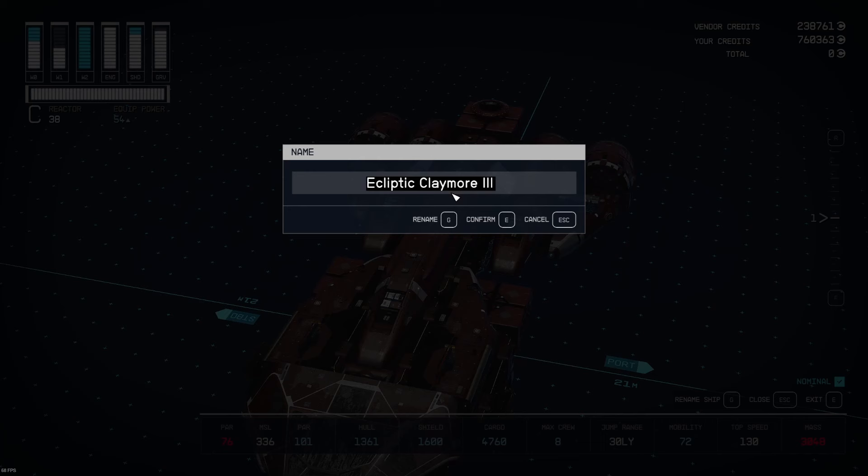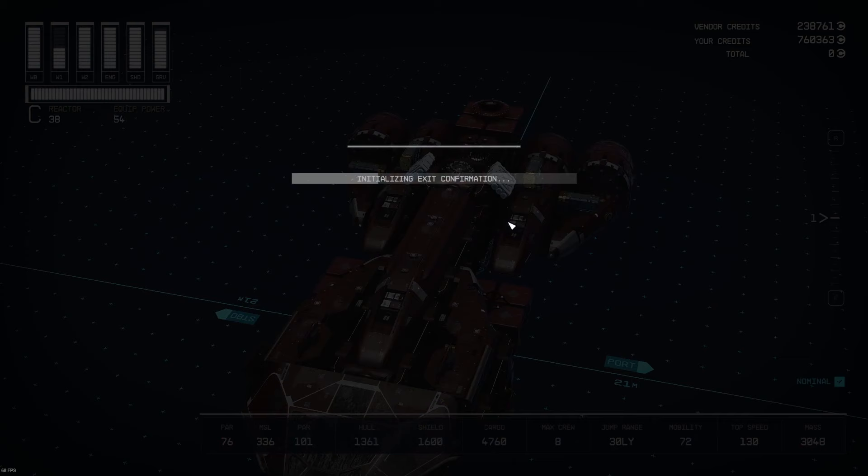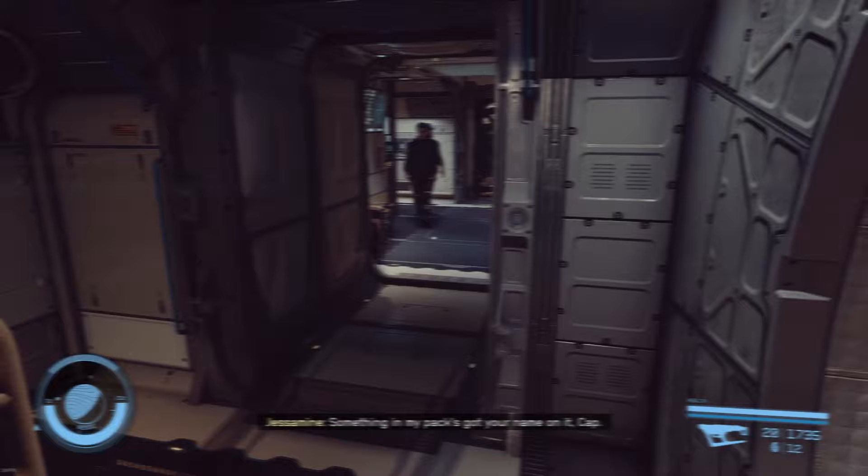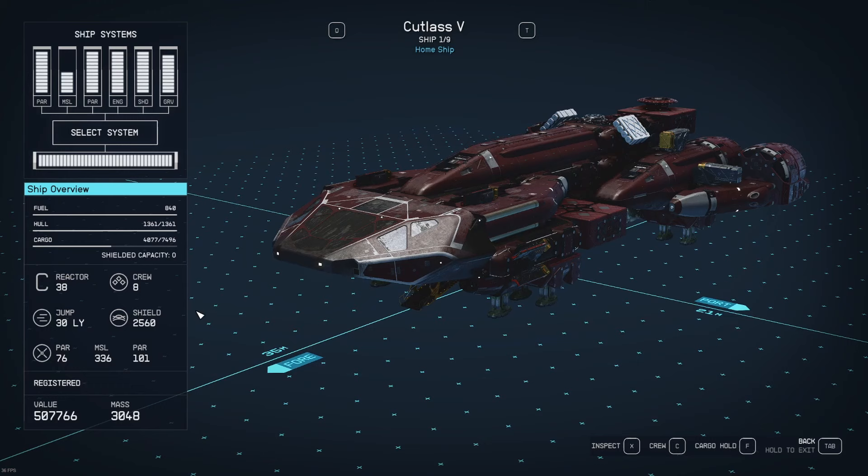Finally, we'll rename this ship. I'm not going to call it the Mitar 5 — we'll call it the Cutlass 5. Before I left my base, I did switch back over to the Mitar 5, empty out the storage container in the captain's quarters, and take all those items and put them into the new Cutlass 5.